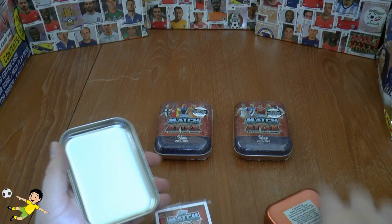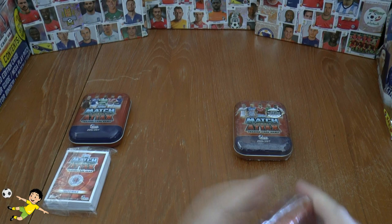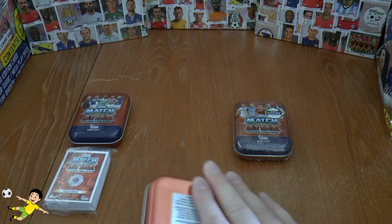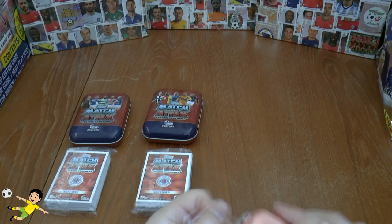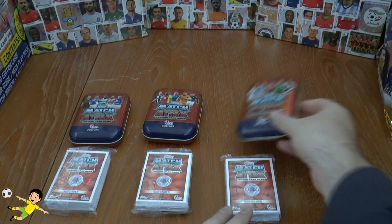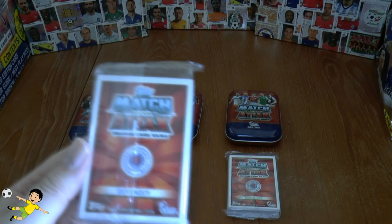We're going to open them first and then see which tin gives us what limited edition. Let's get the seal off and find out what we get in each tin. Interesting, the poor allocation of cards — they finish with a Rangers player on each one of those. Anyway, these will include a Rangers limited edition card, which is James Tavernier.